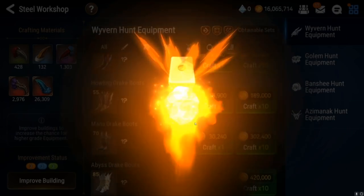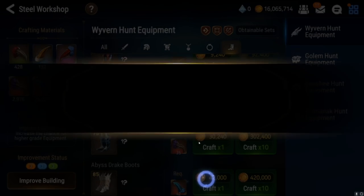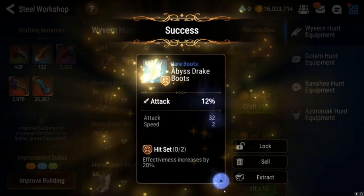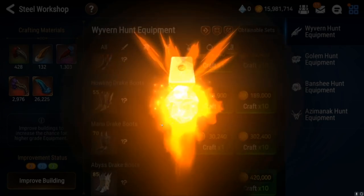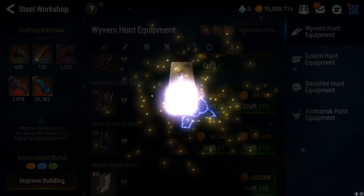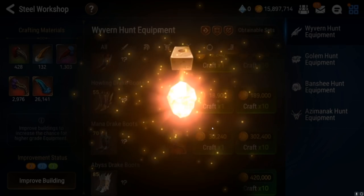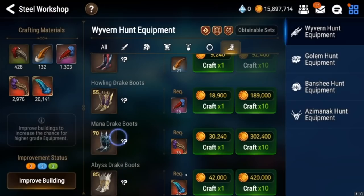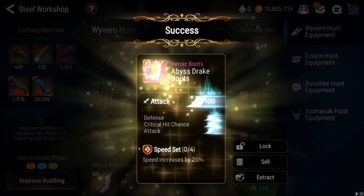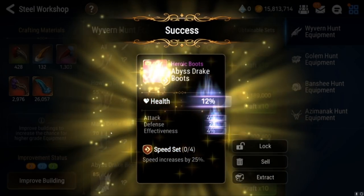Still not looking good — bunch of unusable stuff. All these red boots are like... I don't know, they're like the black sheep of red boots. It's like they want to be good but they're just not because they're all flat main stat pretty much. Hit set galore. Keep getting these nice sub combinations with a flat main stat.